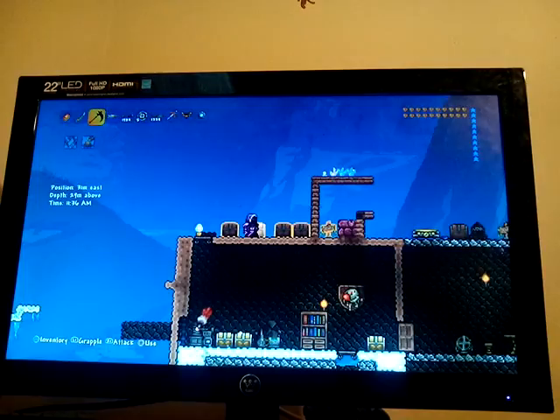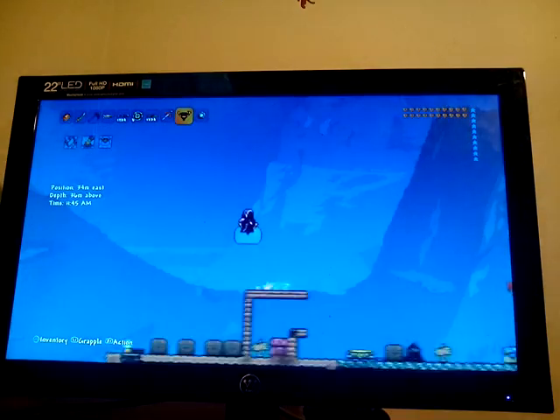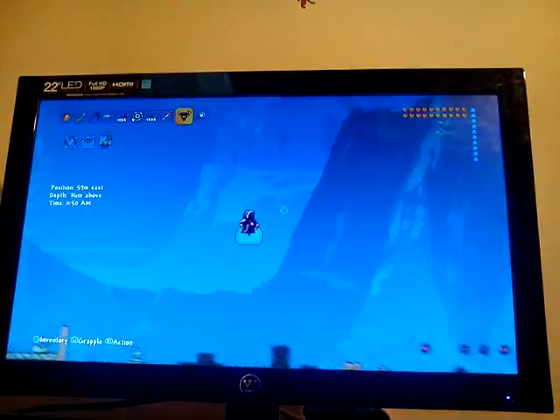This next one is kind of a mount and a pet, but I usually choose it as a pet. And it can kind of fight for you. It's the Slimy Saddle. You get this from killing the King Slime — it summons a rideable slime. And when you jump on people's heads, it actually does quite a lot of damage.